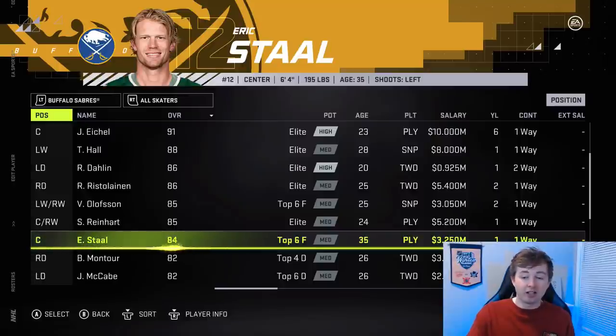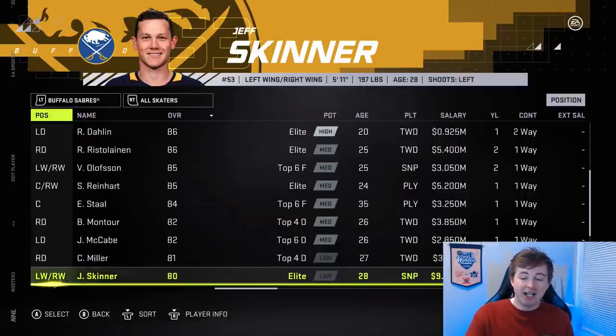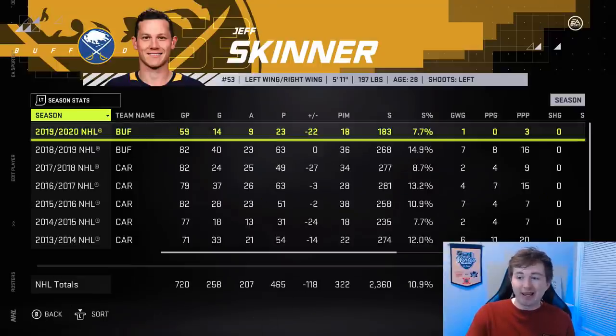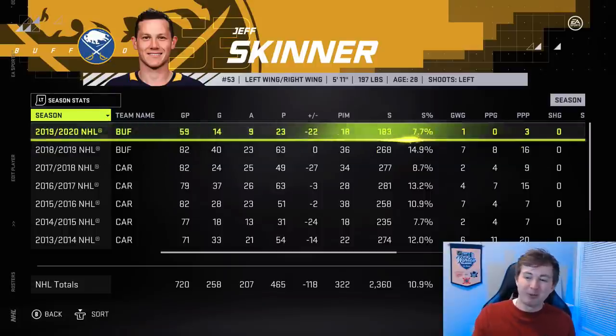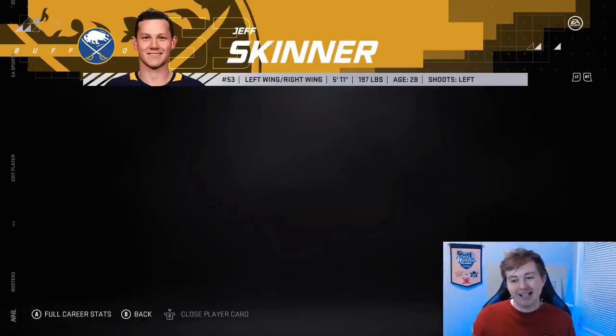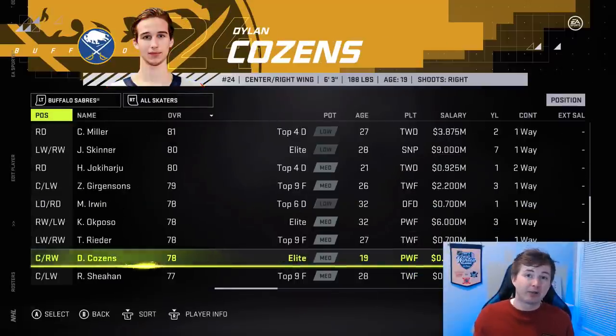Eric Stahl actually got a downgrade — was an 85, now an 84. Jeff Skinner got a big downgrade; he was an 83, now an 80. Obviously not too great of a start this year, and last year he didn't look too good either. The boy got paid though — 40 goals in 2018-19, got his $9 million. Then 23 points last year, not doing much this year. That's one of the biggest drop-offs I've ever seen.